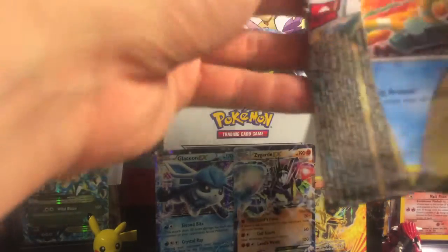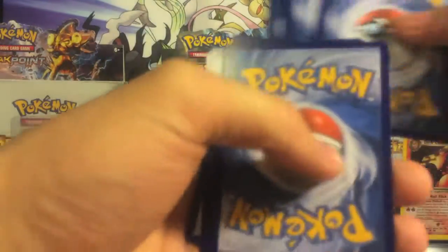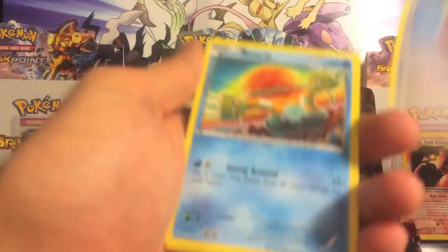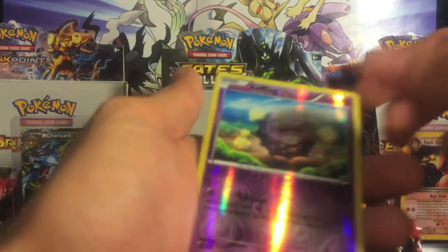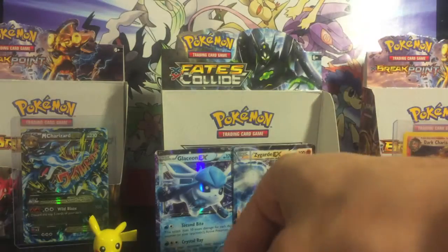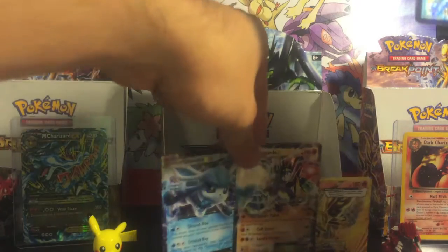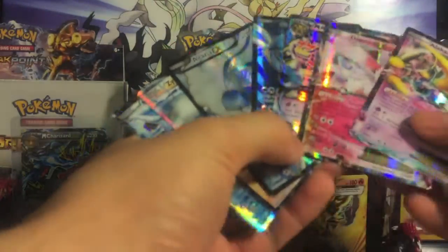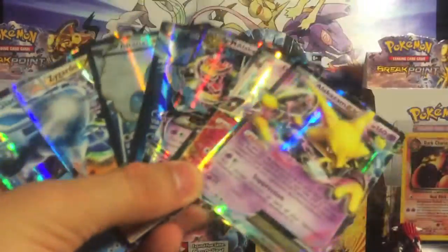Got our last pack — alright guys, this is it, here we go. Servine, Ultra Ball, Ola Amber, Binacle, Celis, Splink, Athena, Fennekin, reverse Koffing, and a non-holographic Zygarde — but guys, it is all good, because we have gotten so many ultra rares out of this box. One, two, three, four, five, six, seven — yeah, we got seven ultra rares out of one box!